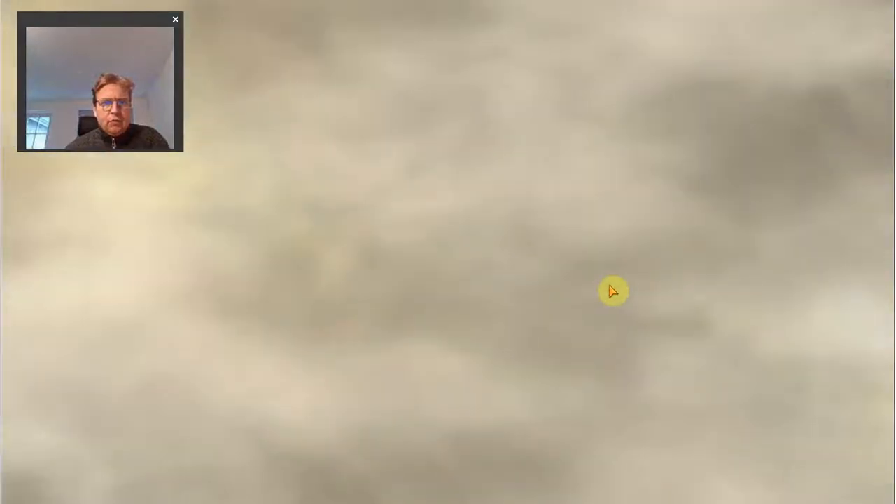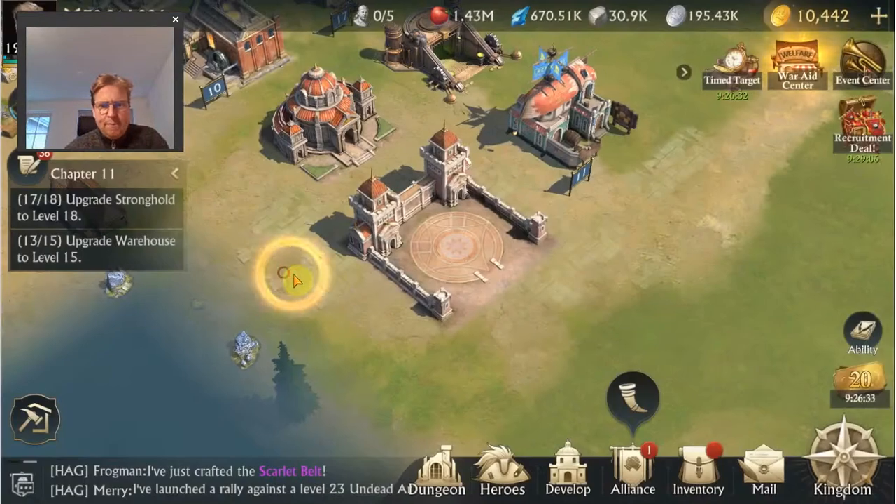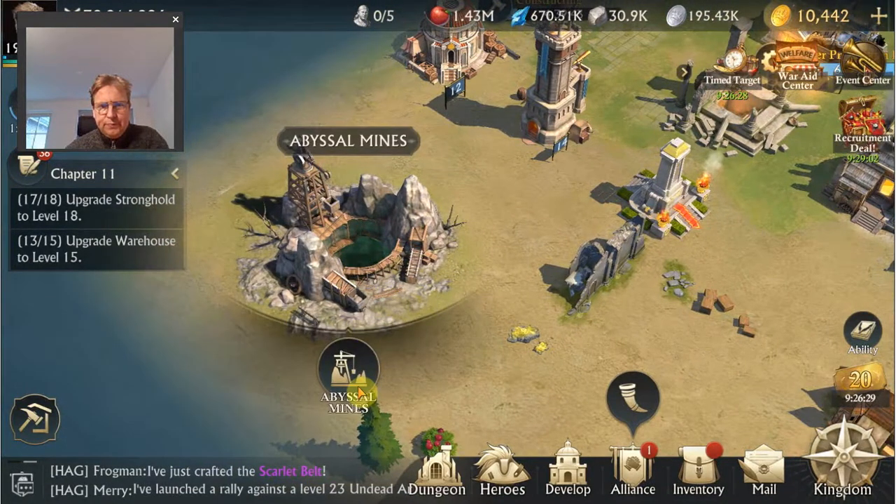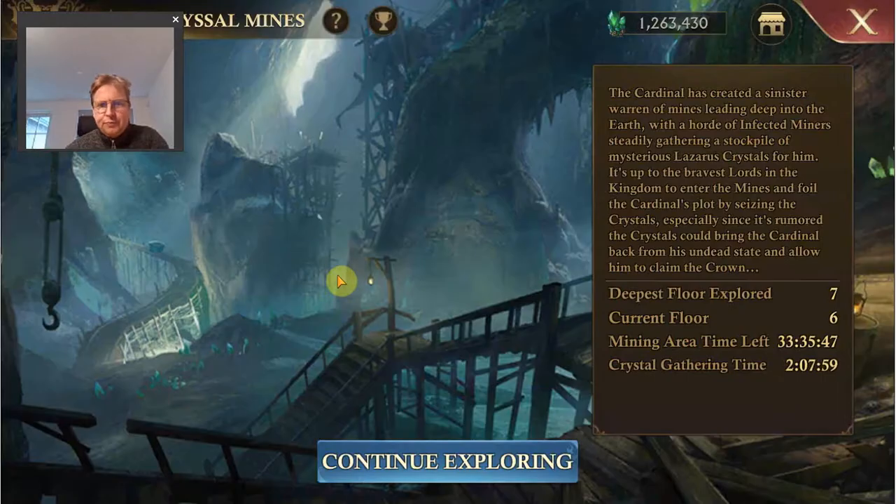In this video I want to have a look at the Abyssal Mines in Misty Continent. This building unlocks when you are Stronghold level 16. Here you can explore certain floors by fighting and then choose a spot to gather — either an empty spot or attack a spot of another player — and gather to earn credits.